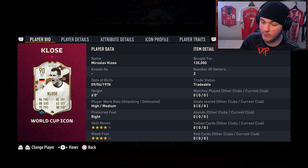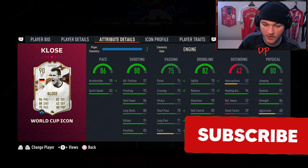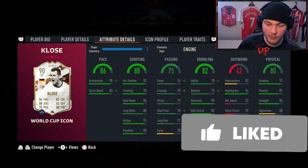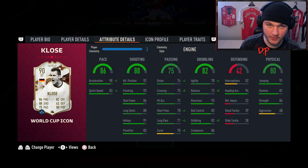He's also gotten a skill move upgrade — he is four-star four-star, high/medium work rates. His pace is solid, shooting is good, passing is lacking a little bit, as well as his agility and balance. He has nice reactions of 93, 94 heading with 91 jumping and a power header trait, so in the air he'll be absolutely phenomenal.